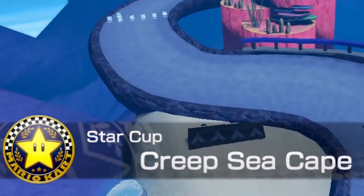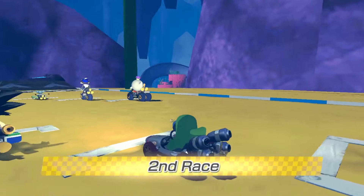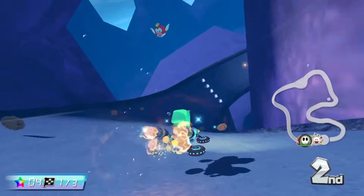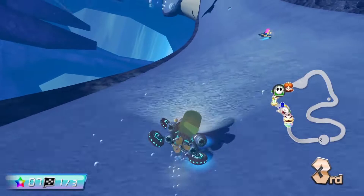Here is Creep Sea Cape — wow, is this all underwater? I thought we were going backwards. I am so far behind I have to drive my best Mario Kart to remotely get first place. Is that Stitch? I'm flying — this is all underwater and on a wall track! The tracks are so wide and I'm still going to fall off. The cookies are cookies — I love it. That shortcut doesn't work without a mushroom.